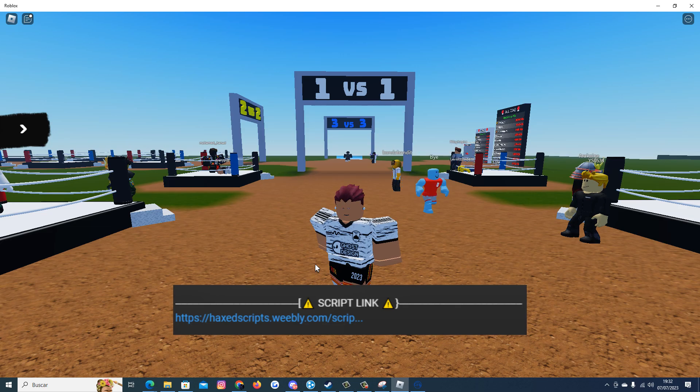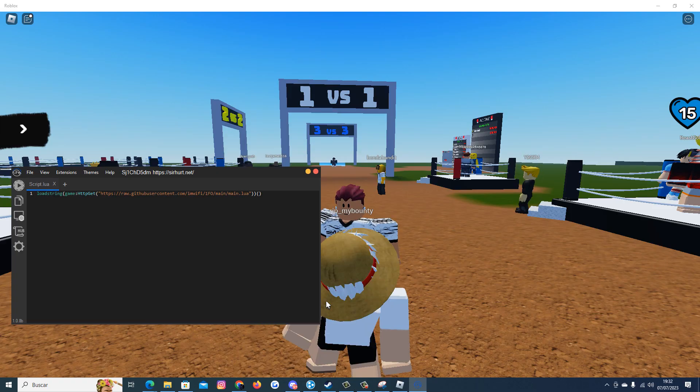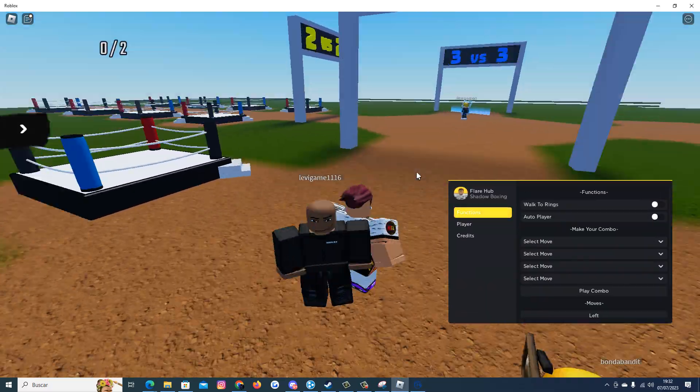If you want to get the script, all you have to do is go to my description, click on my website, go to July Shadow Boxing Battles by Flower Hub, complete the steps and copy the script. Then open your executor, paste the script, inject and run.